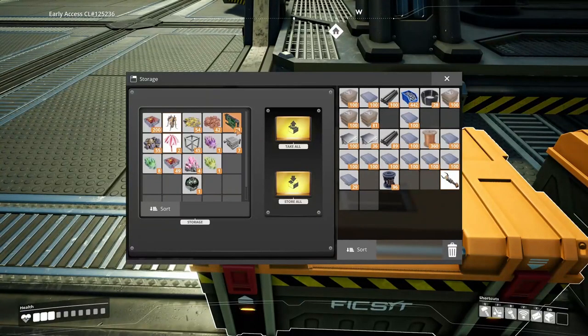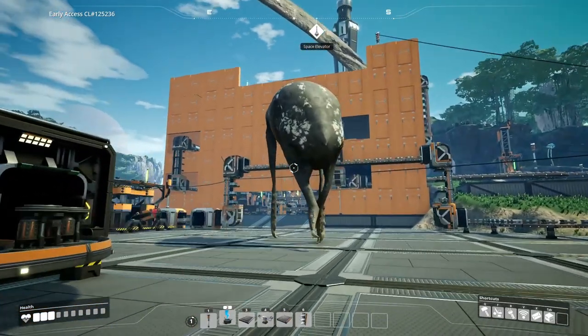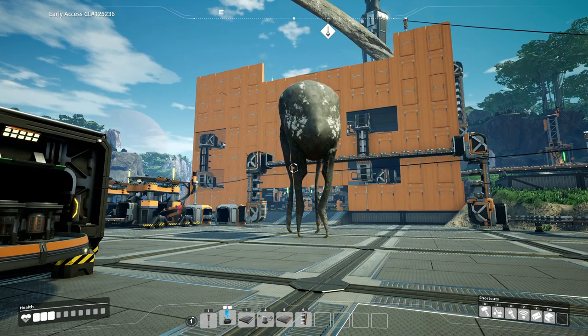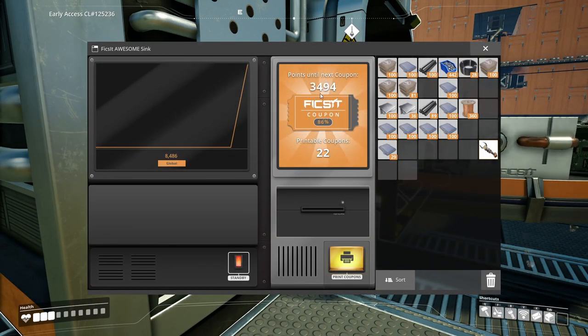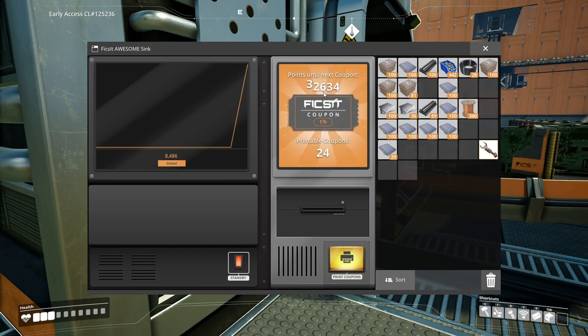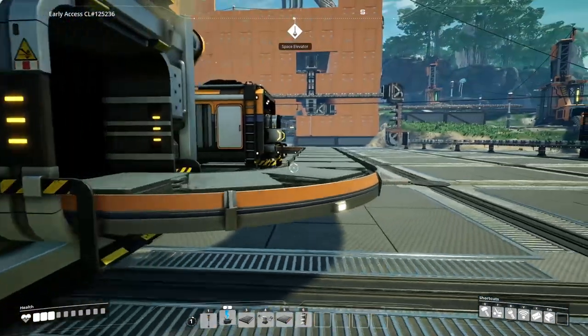We have these circuit boards and heat sinks here - these are really valuable and hard to make. I'm not going to be using them for a little while so I'm just going to chuck them straight into the sink. The numbers are going down much much quicker now. The rotors are doing really well. They're worth a fortune! We're at 24 tickets and that won't be too long before it's quite a lot more. Our hard drive is about to finish so let's see what we get.